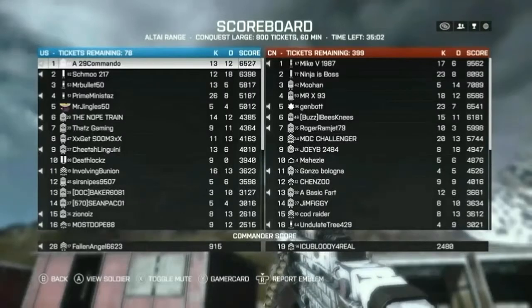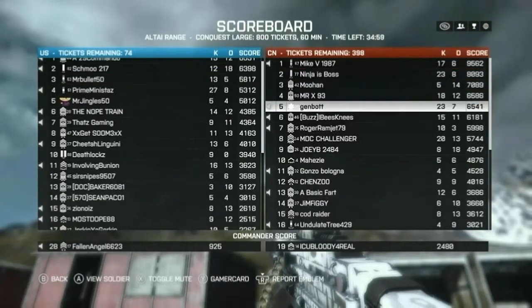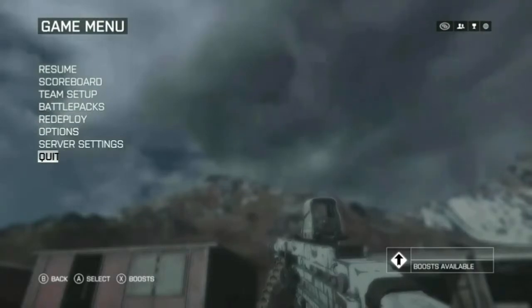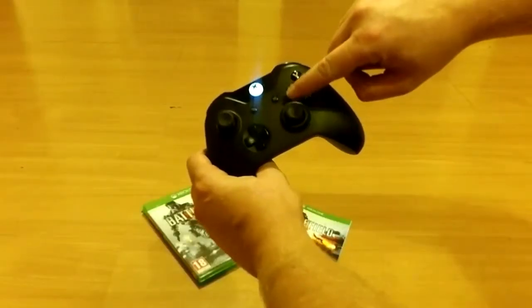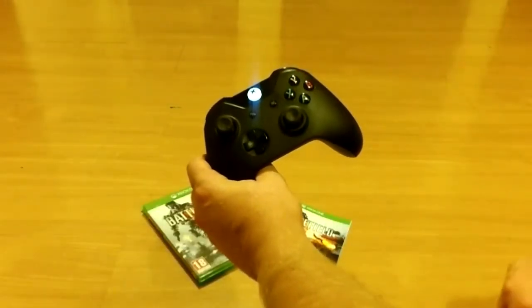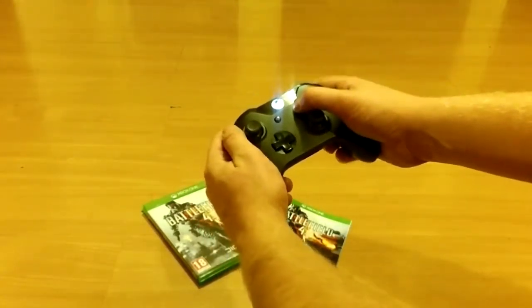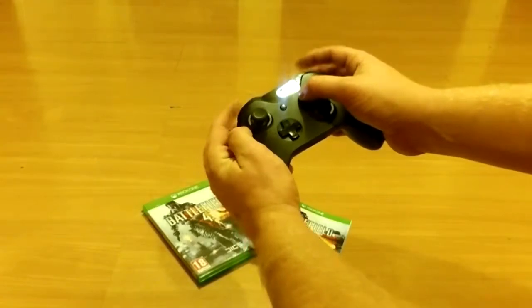As you can see, the scoreboard has now been moved into the pause menu, and there doesn't actually seem to be a large map anywhere in this menu. So what we have to do now is hold down the menu button. Holding that down, you can then scroll between the large map or the scoreboard by using the left bumper and the right bumper.